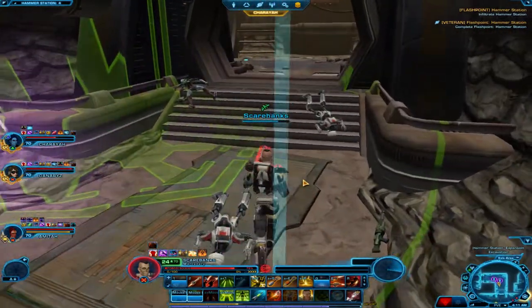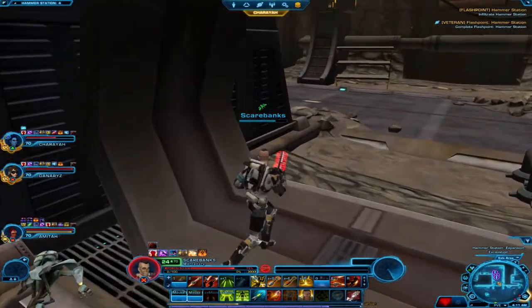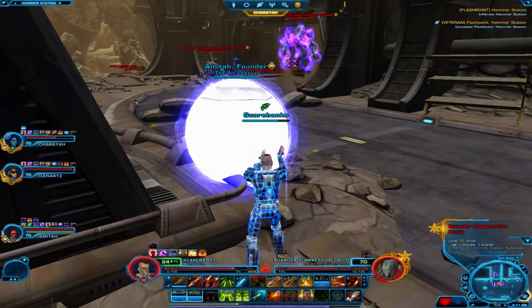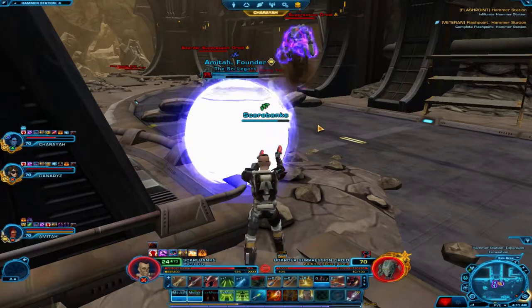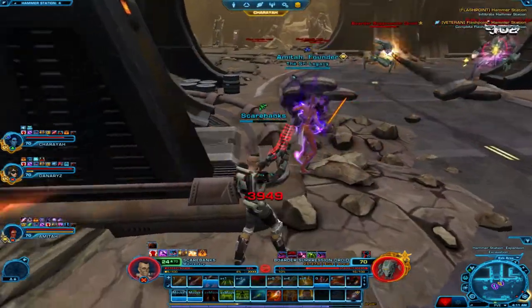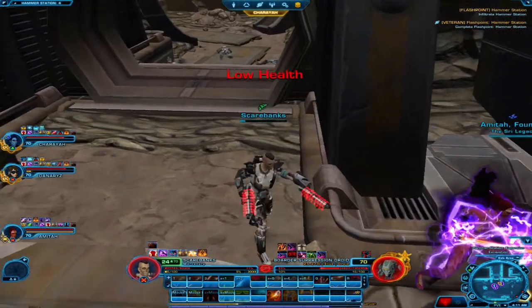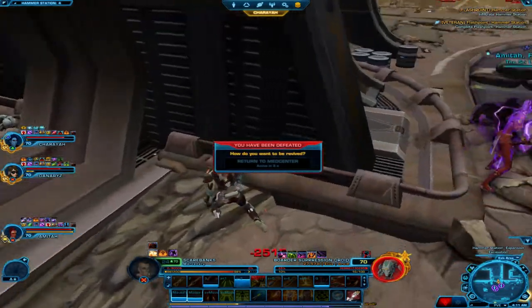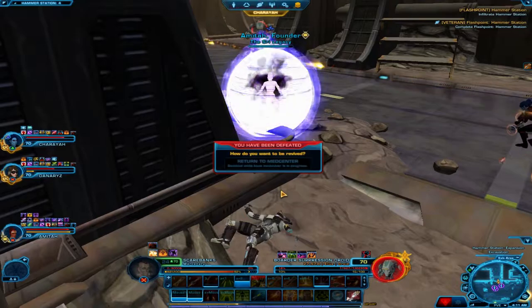Looks like three of us are actual bounty hunters, and the other one with the little blue lightning bolt is either a sorcerer or an assassin. But since it's a single-bladed lightsaber, I'm going to say they're a sorcerer.